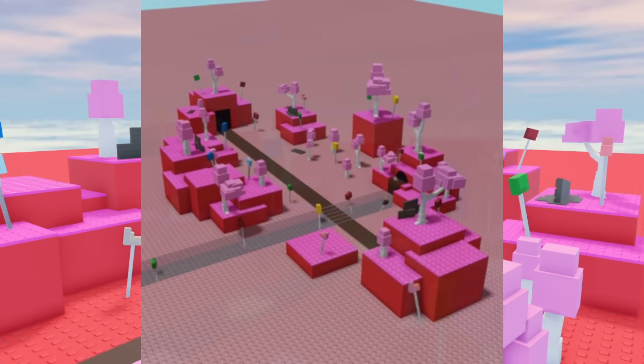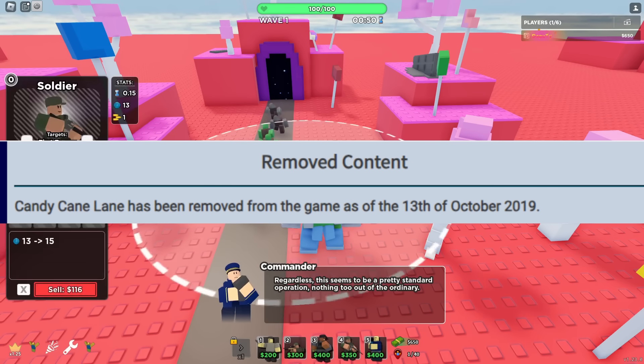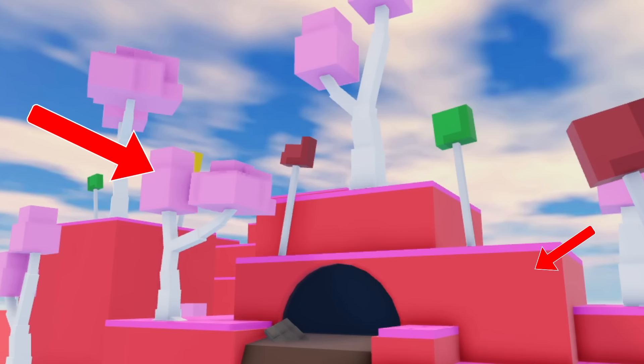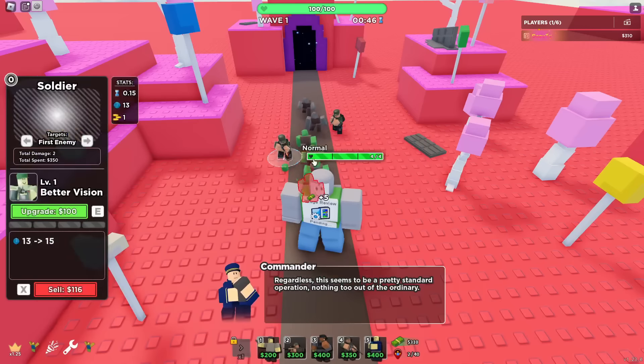This is Candylight, a very old map from TDS. If you didn't know, this map was removed in October 2019, which is a very long time ago. This map is basically bubblegum colors — like pink, and ruby, and so on. It has one straight lane right down the middle.